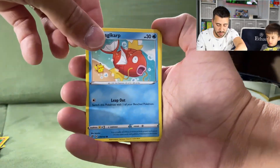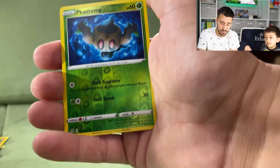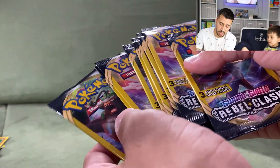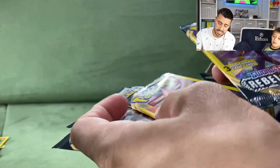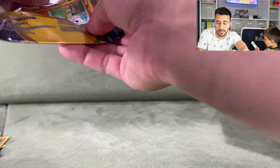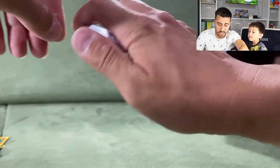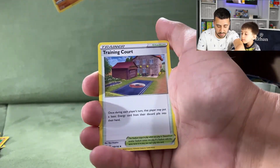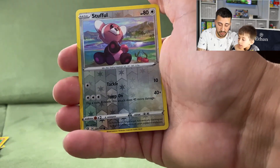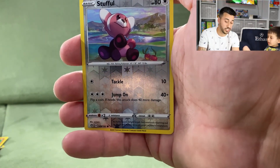Next pack: another Magikarp, a Metapod, and a reverse holographic Phantump. We're getting down to the wire — about nine more packs to go and still no V cards. The next pack has a Vmax card stamp on it. We got a Metapod, a Training Court, and a reverse holographic Stufful. Stufful is cute — its evolution Bewear is pretty tough.